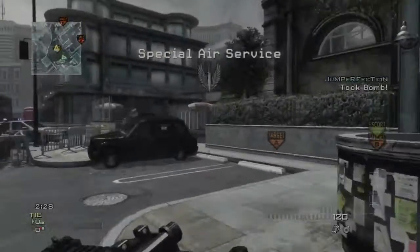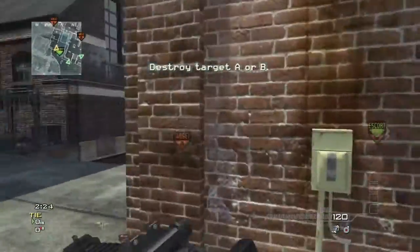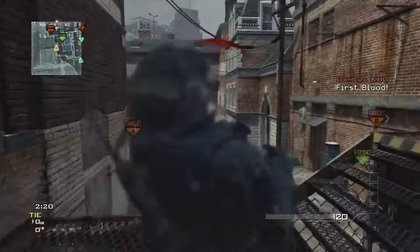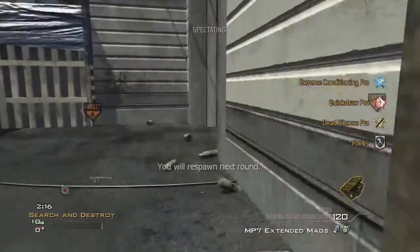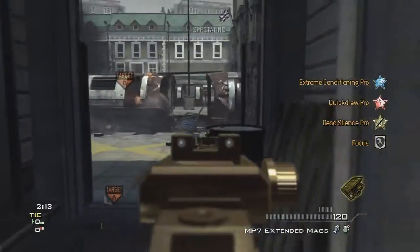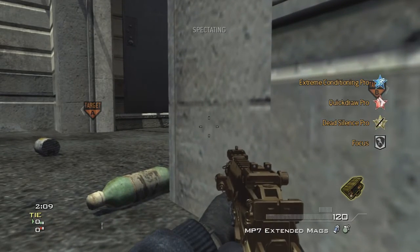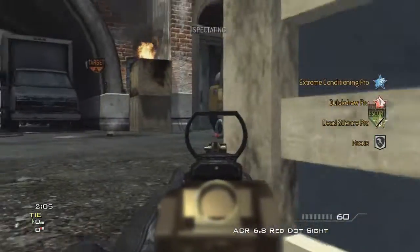What's going on everybody, it's your boy Chance back with episode three of my breakdown series. Today I got Search and Destroy on Underground for you. Right off the bat we started out on offense — I traded kills with a guy using the thermal LMG, but that's good because it allowed my team to get that opening rush and get down into A, which is crucial on this map.